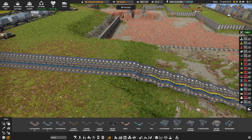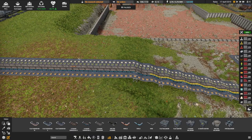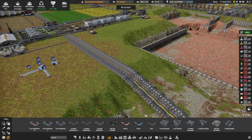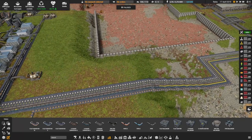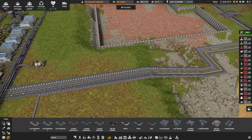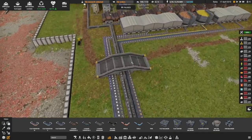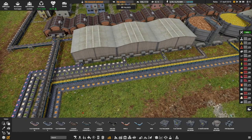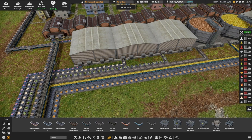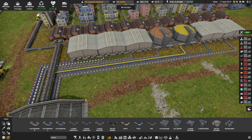The first main use case for sorters: bring all resources from one source onto a single belt, then sort them at the destination to send each resource where it needs to go. For example, all farm output on one belt going across your city, then sorted at the end — soybean to the food processor, wheat to the meal production, and so on. I could have done this in my layout but chose to give each resource its own belt — though using a sorter would have been totally valid.